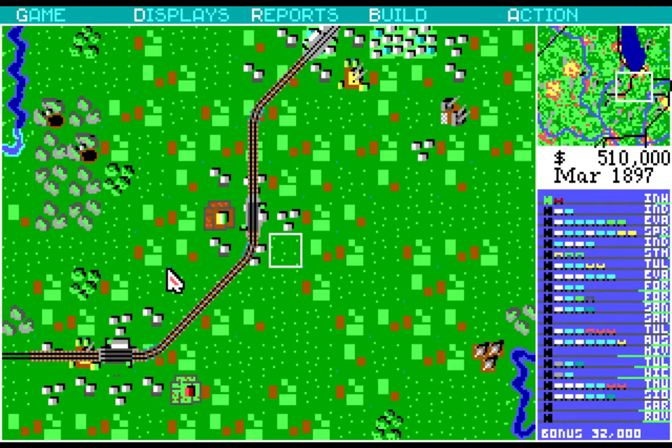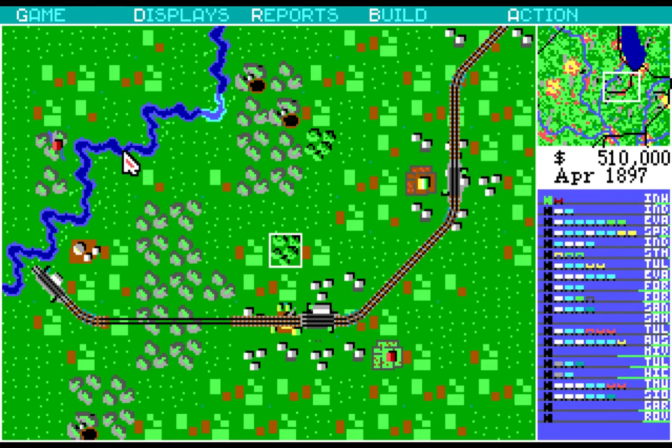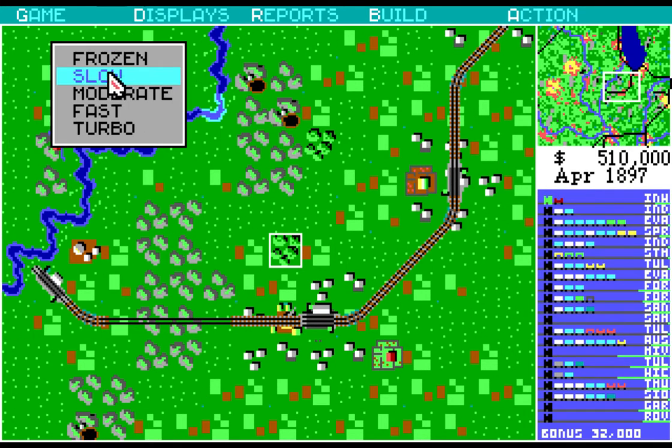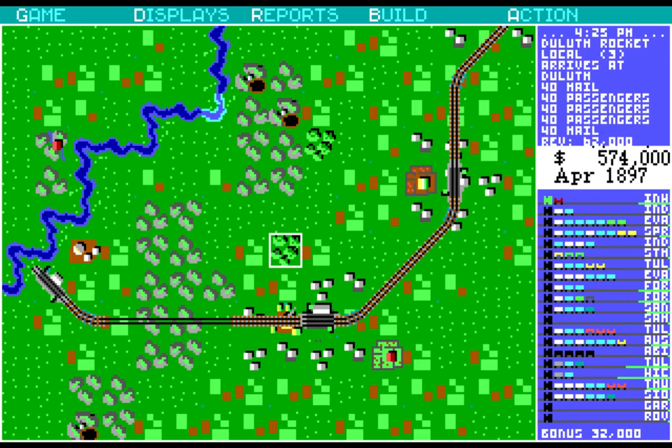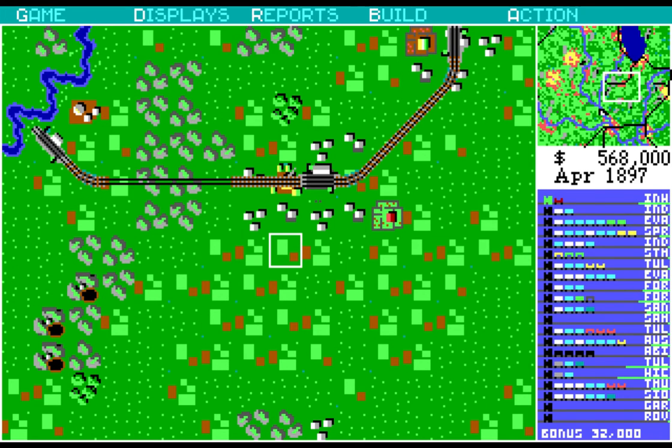One train goes back and forth here, and the other one is going to be taking care of these three things. I'm eager to see how this works out. This is always my favorite part of the game — I said this before — these little non-city spots. How is my other little non-city spot doing?